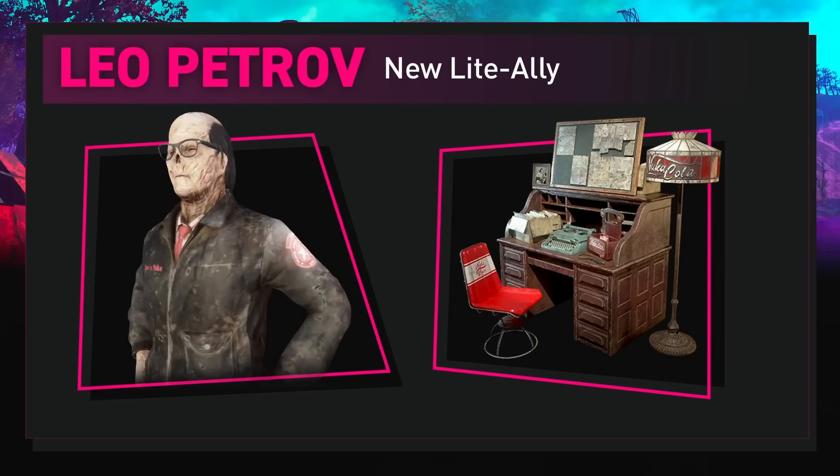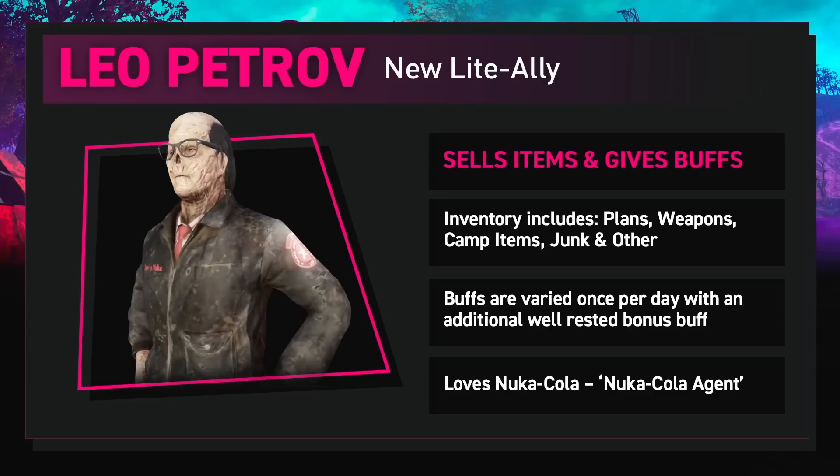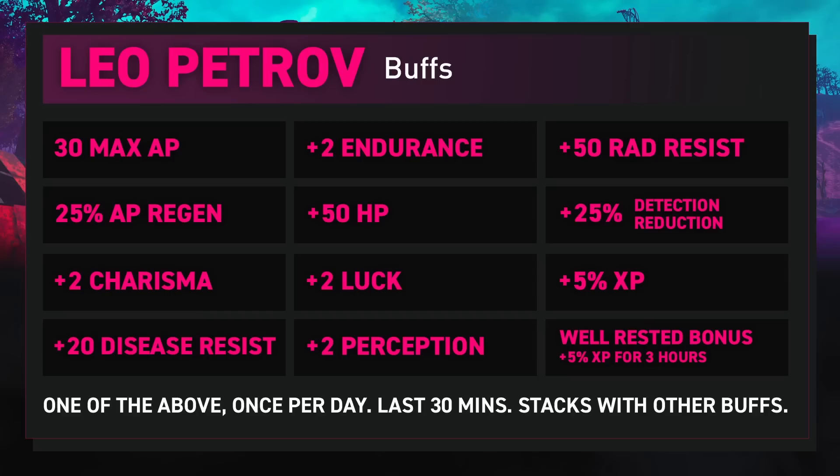Leo is a Nuka agent and comes with a heavily decorated work desk filled with Nuka Cola-themed collectibles. He comes with a pretty stocked inventory full of various different items, selling plans, basic weapons, some camp items, junk, and some other consumables like Stimpaks. Leo can buff you in many different ways, but you'll be limited to one of these once per day. Each will last for around 30 minutes and will stack with your other buffs. He can boost charisma, endurance, perception, or luck by 2, increase your max AP and improve AP regeneration, as well as adding 50 HP, rad resistance, and increase your disease resistance as well.